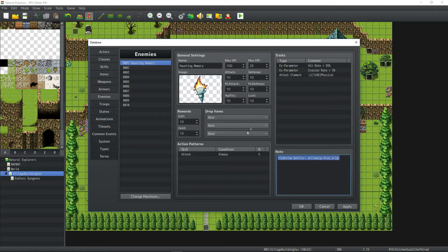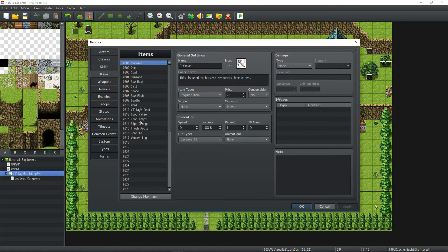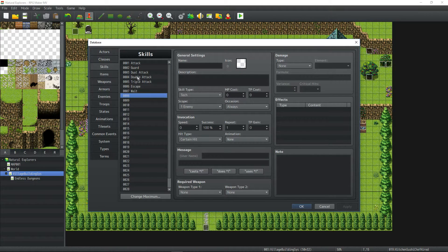I'm adding a plugin called Yanfly's Weapon Unleash, which is going to let me replace attacks with other skills and have different skills happen when we attack. I kind of want to make a special attack that can happen when the player does a basic attack. I want to make one skill for attack and one skill for an ability.